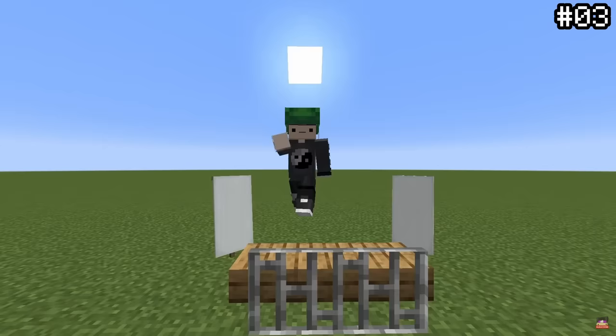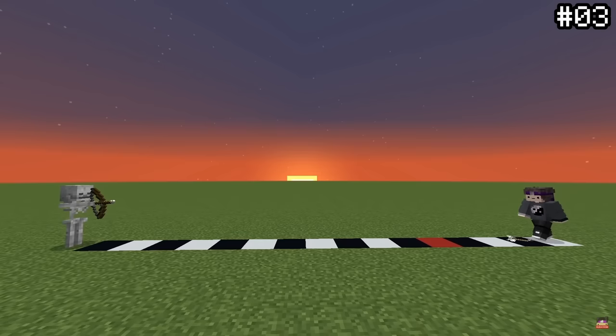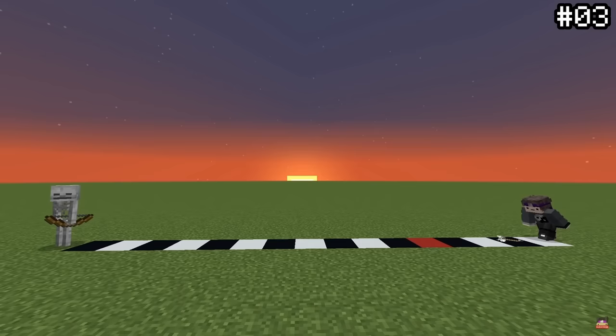Crouching or sneaking, while being a universal sign of peace, also has a really good and practical use. If you crouch, hostile mobs will only be able to see you from 80% of their usual range. For example, creepers that can usually detect you from 16 blocks away will now only be able to notice you from 12 blocks away if you crouch, making this very useful for caving.